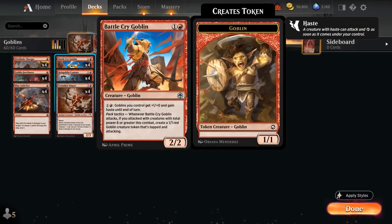Some of our key Goblins are Battlecry Goblin, a 2-mana 2/2. For 1 and a red, it gives Goblins we control +1/+1 and haste until end of turn, so we can potentially wait to play it until turn 4 to activate right away. With Pack Tactics, when Battlecry Goblin attacks and our creatures have total power 6 or greater, we generate a 1/1 red Goblin token that's tapped and attacking — and we can also pump it up to output even more damage.